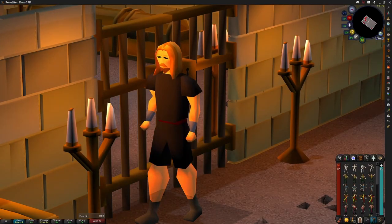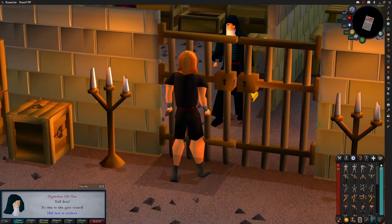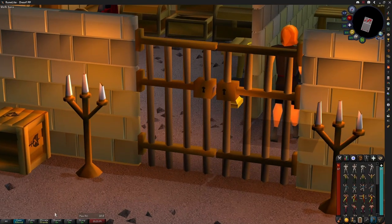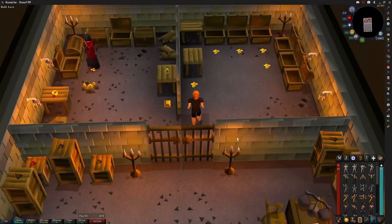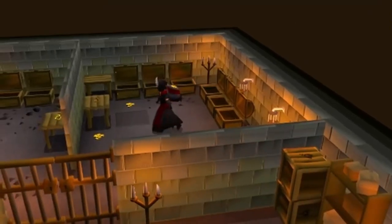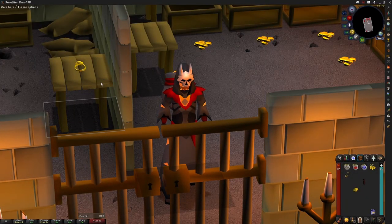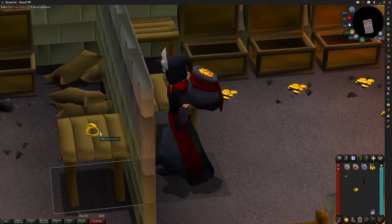Now all you have to do is perform these 17 emotes in this exact order. You can do it pretty slow, so no rush — just focus and don't mess up. Talk to the mysterious fogey that appears and loot the chests. You now have achieved what you always dreamed of as a child: this sweet brass necklace. Also a sick set of robes and a bag of infinite money. Now go away.